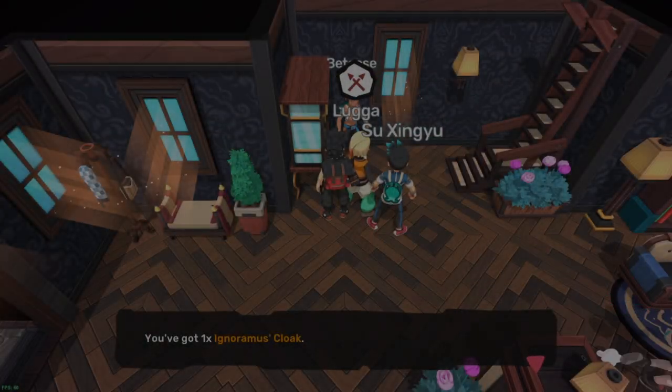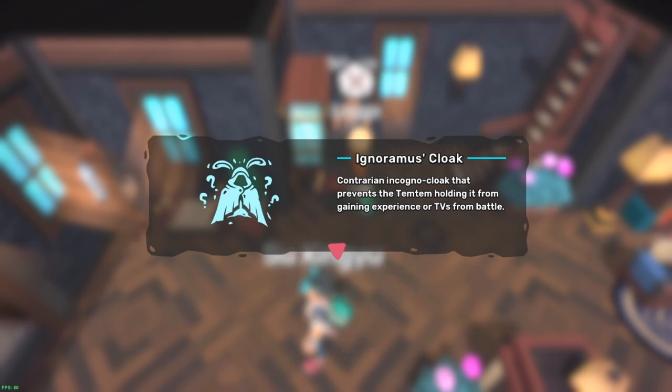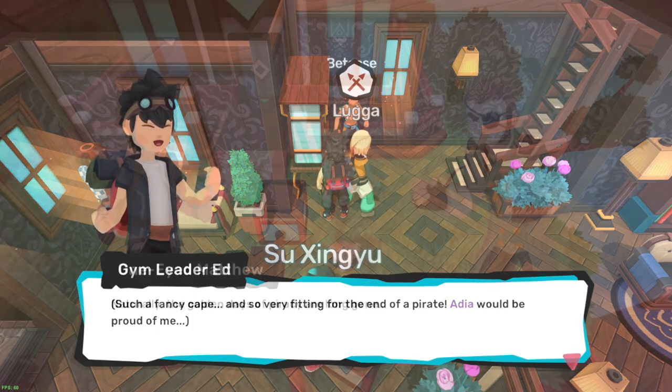Last but not least, we have the Ignoramus Cloak, which acts like a reverse Coward's Cloak — you attach it to one of your Temtem and it will prevent that Temtem from receiving any XP and subsequently any TVs. This could be especially useful if you're training TV values for certain Temtems but don't want to box the other one, so it's more of a convenience-based thing.